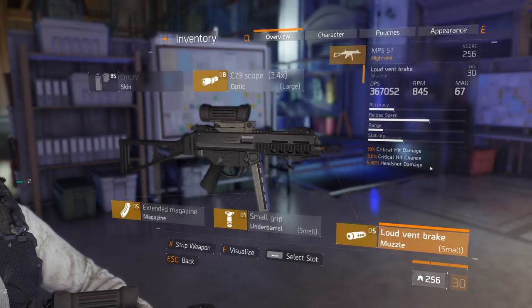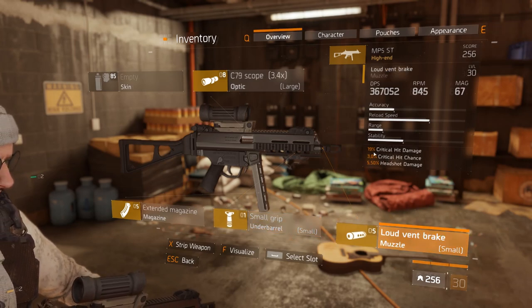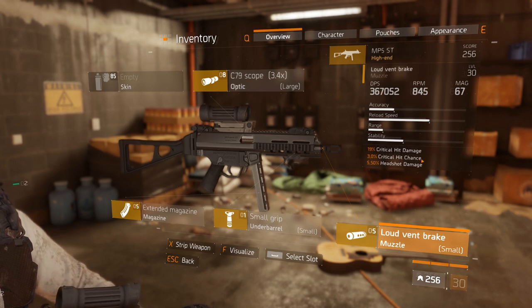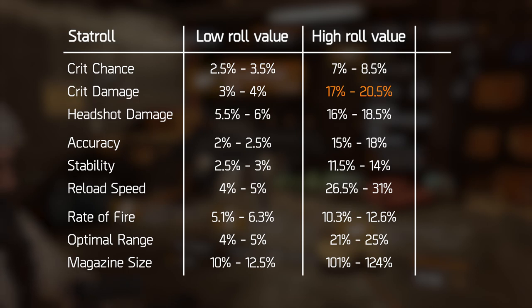The values for both the high rolls and the low rolls are always a fixed amount across all the weapon mods in the game, given that we're talking about level 34 high end items. The reason this is important is that the higher rolled values and the lower rolled values of different statistics aren't always properly scaled up the same way when going from the low values to the high values.